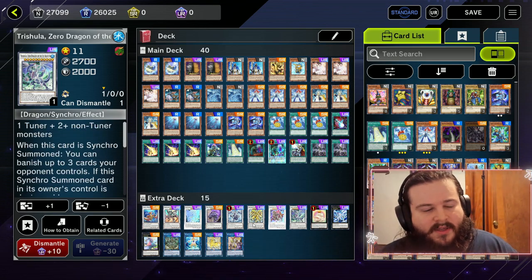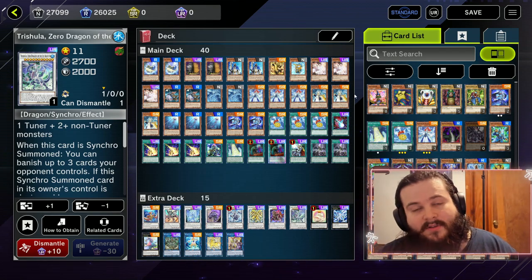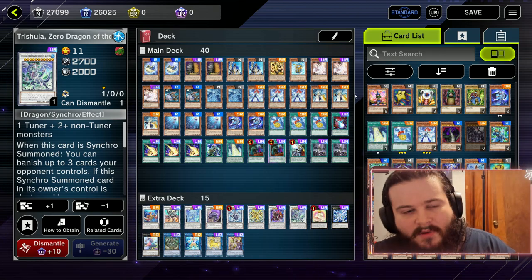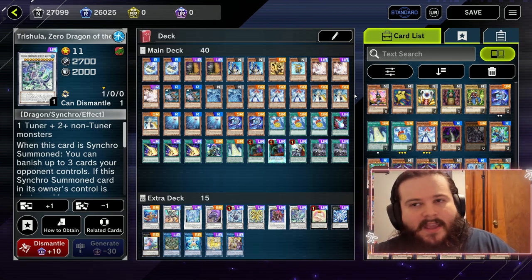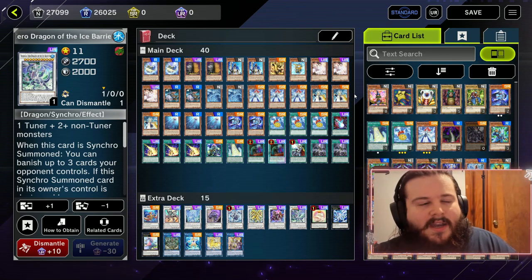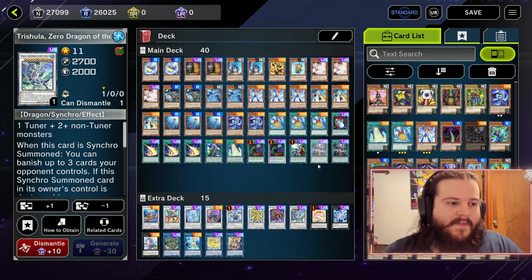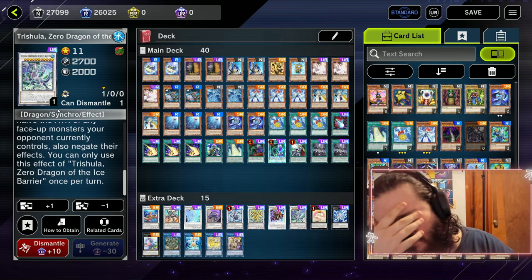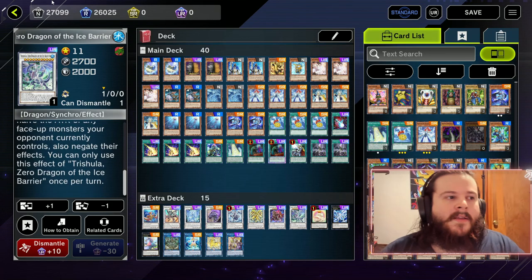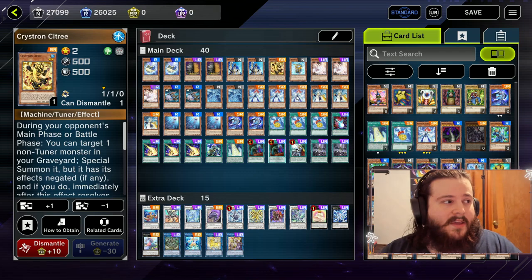So it's like Dark Ruler on the field after your opponent kills it. The secondary effect isn't really worth too much because most of the time your opponent is popping your card with a Lightning Storm or something. If they pop it with a Mirror Jade it's right after you just wiped their entire board anyway. The big thing is we banish three cards on the field.